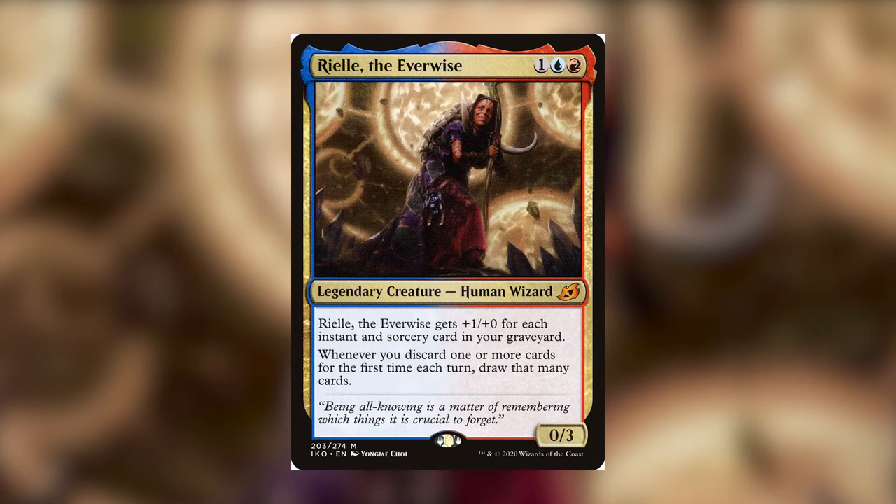I think that Brawl is really awesome and a major part of that fun is choosing a commander and building around it. It's a singleton format, which means that you have to choose a lot more cards than you would normally. Instead of just telling you what cards I put in my deck and then showing you some gameplay, I'm going to start with my commander, tell you what works well with it, and then give you my list as an example. That way, if you don't have the cards to make my exact deck or just don't like a specific card, you can build the deck however you want based on some simple recommendations. Before we can start telling you what works well with Riel, I have to talk about what it does.